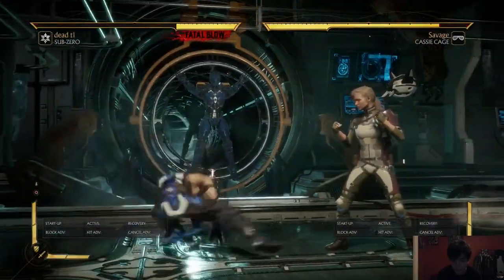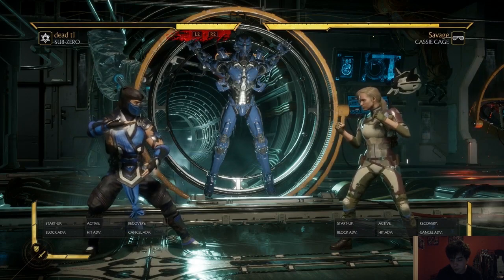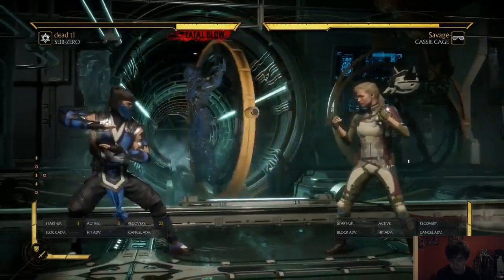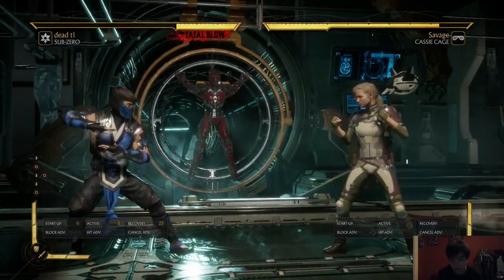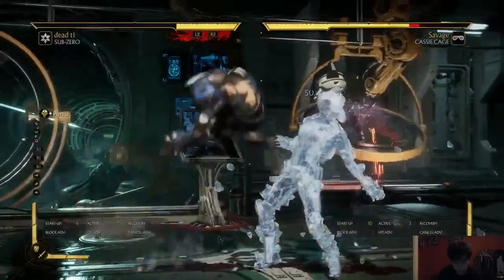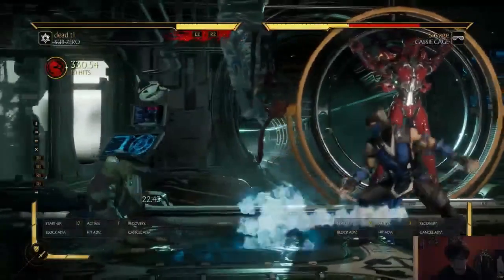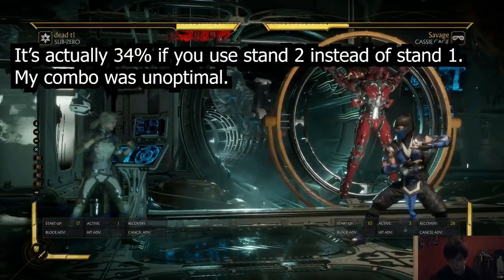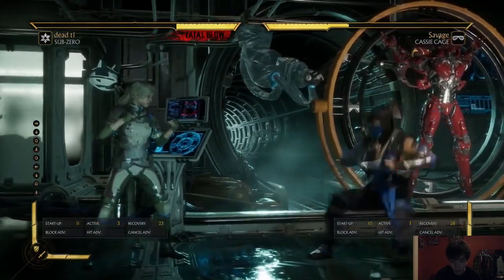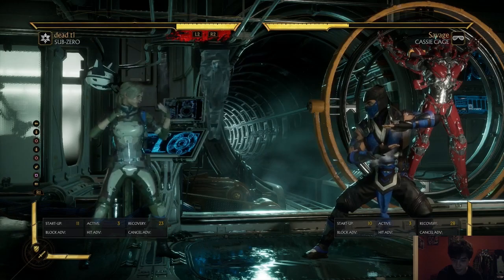By that same logic, I can whiff cancel against it. This is incredibly difficult for the defender to deal with because in order to whiff punish the down 4, they're going to have to be pressing some kind of advancing mid on wakeup — and those are not people's fastest buttons in general. So it's very safe for me as the Sub-Zero player to go for this. I'm safely fishing for 33% while the Cassie player is forced to somehow make a read on their own wakeup that I'm going to narrowly whiff a down 4, which is incredibly unrealistic.